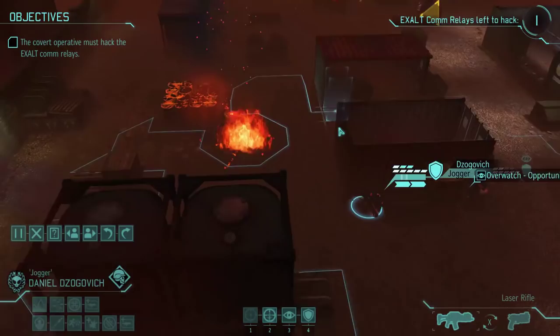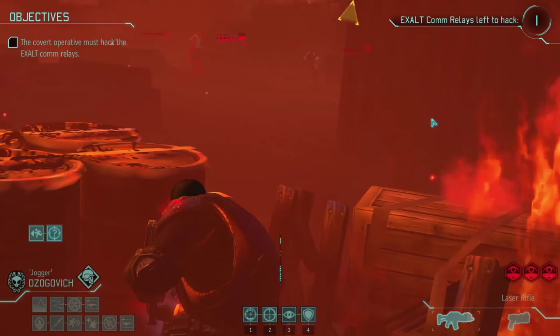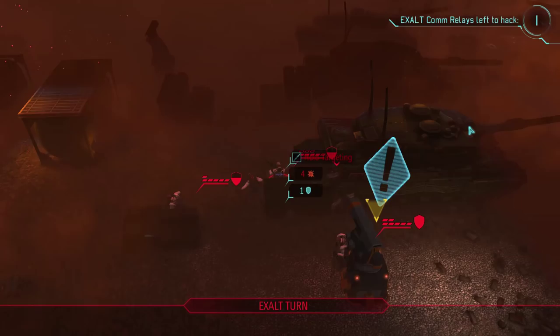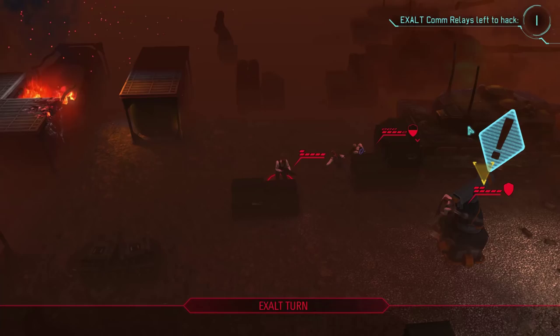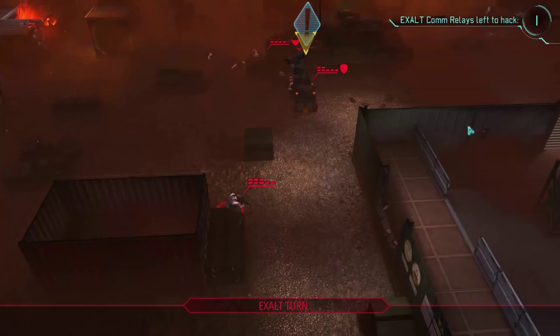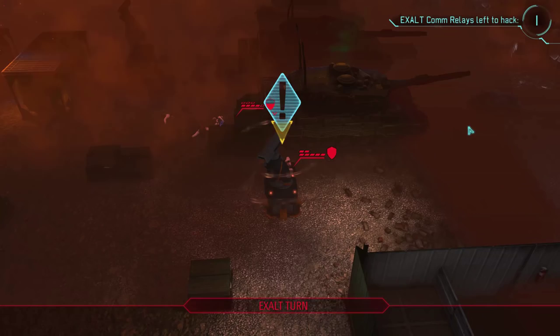Daniel can try to flank them a bit - he has low profile, so he can use any cover he wants. I want to try killing that rocketeer, so let's take a shot. We need one more hit on the next turn. He's throwing a grenade - oh, he hit himself with the grenade! Nice grenade throw, bro - he almost killed himself. If it wasn't for that damage reduction he would have killed himself. Okay, that's exactly what I needed - this might actually still happen!